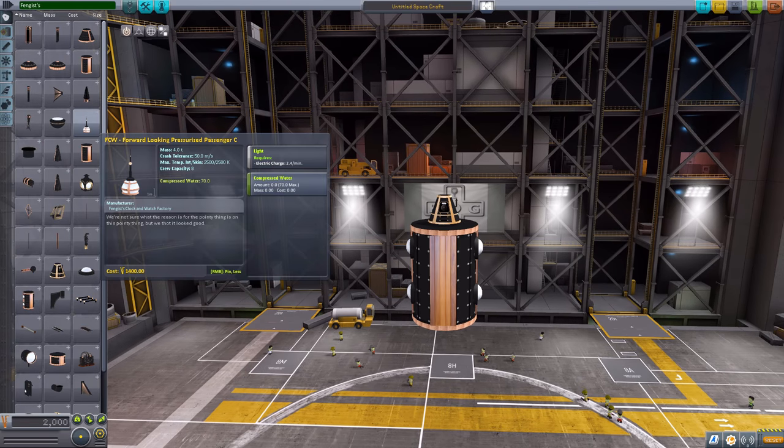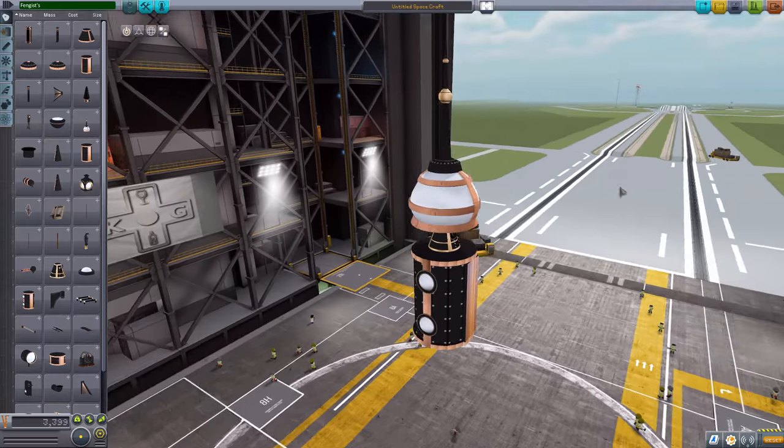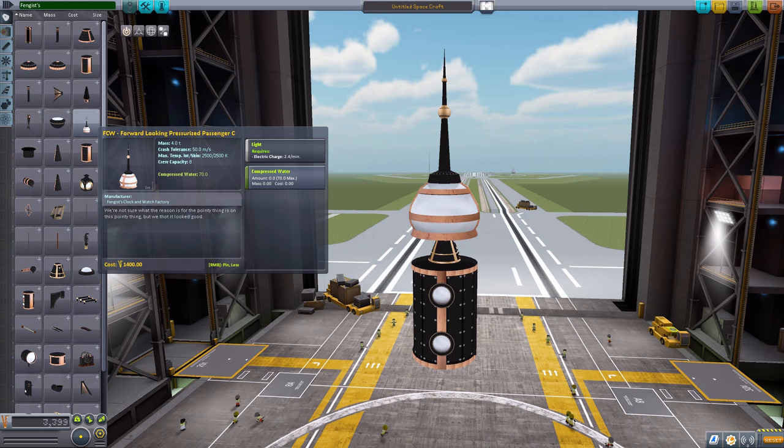The last sort of crew part we have is the forward-looking Pressurized Passenger cabin, which is big. This is a pretty cool part, and I just love the giant, completely useless spire that it has to it. Sadly, no interior, but it will hold a total of eight Kerbals. As well as — if you remember the Maritime Pack — we have compressed water back again. That is used for going underwater or balancing out your ship, and this will hold 70 of it.